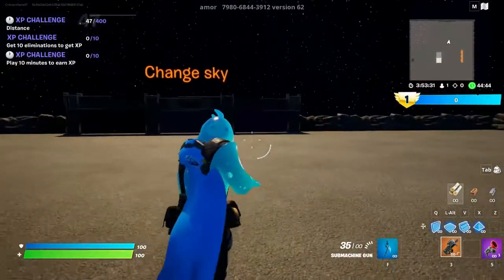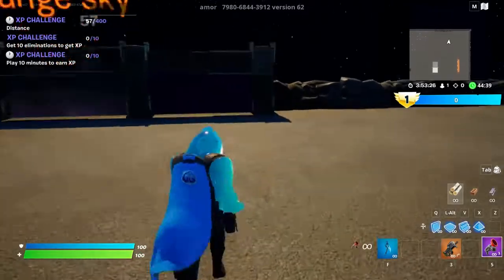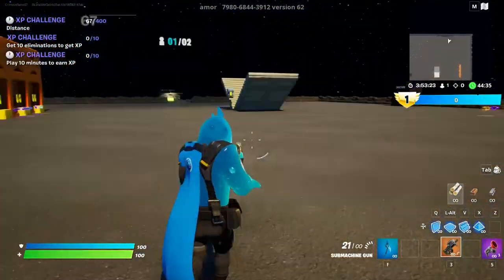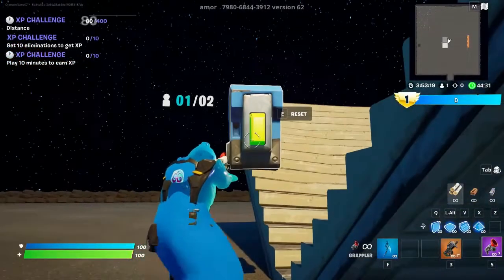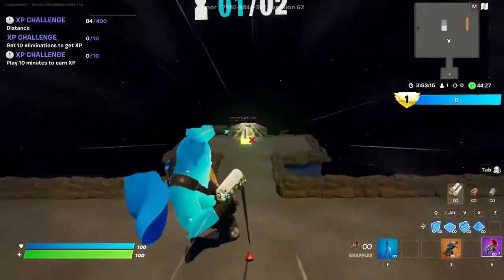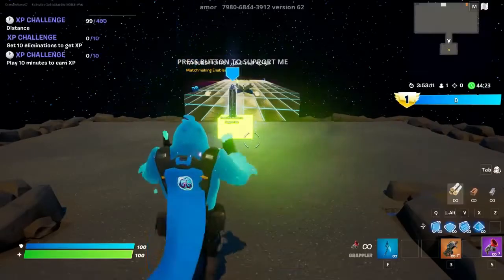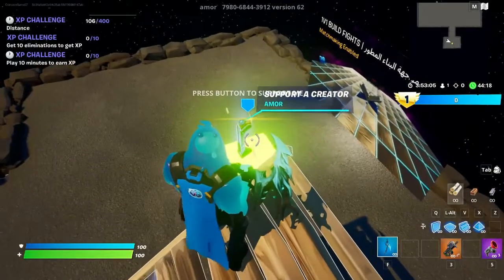The first step is you're going to want to shoot at this, or you can go and pickaxe it if you want to. Then go over here and click whatever your button is to reset. Then come over here, and as soon as you go in blue, you're going to want to emote. Then just build and jump right onto this.